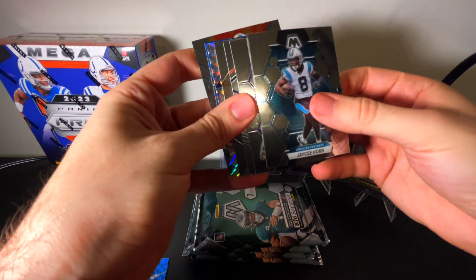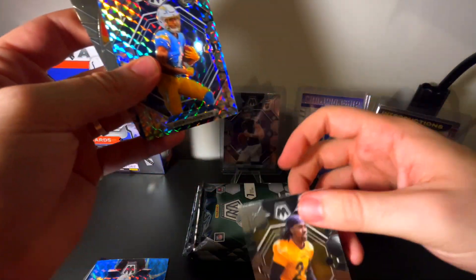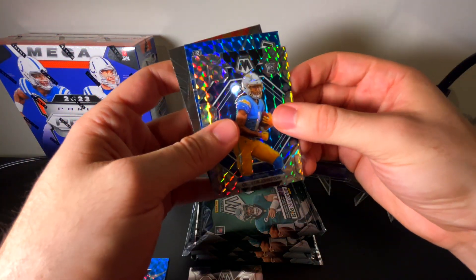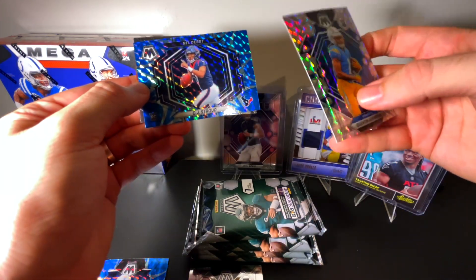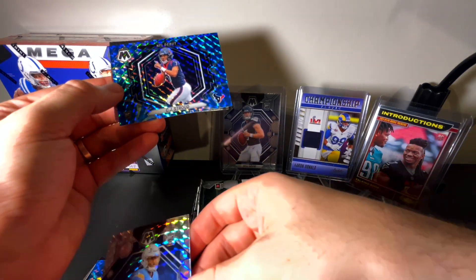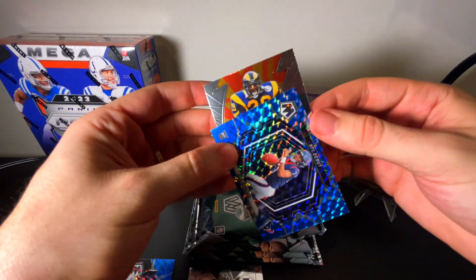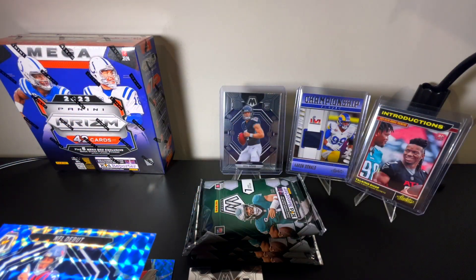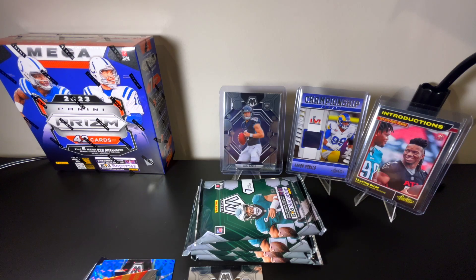We got our silver and we got a blue. We got a Dak Prescott National Pride, a Joey Porter Jr., a Quentin Johnston on the silver. We got an NFL Debut — Texans — oh! Like I said, all it takes is getting one good card, and yeah, this CJ Stroud — I'm sure it's not crazy value just because it's a blue reactive and not anything like a silver Prism CJ Stroud, but still, this blue reactive is nice.